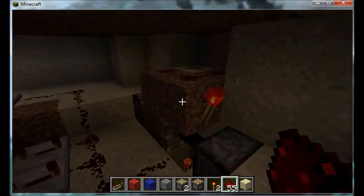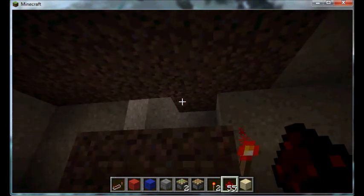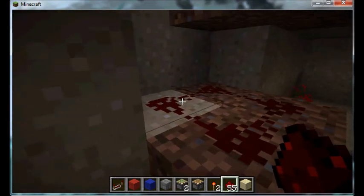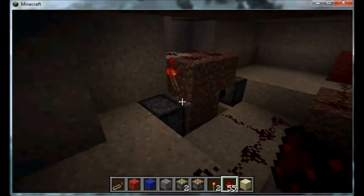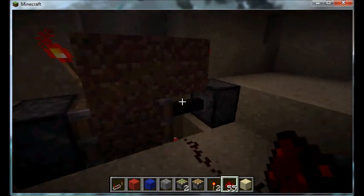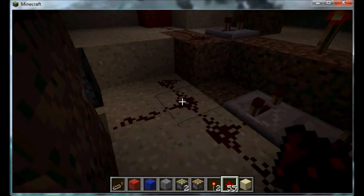Down in here, pressure plates are up there — right up there. The power goes down into the redstone right there and activates this T flip flop. It's a pretty condensed T flip flop, which will then send the power through this redstone.